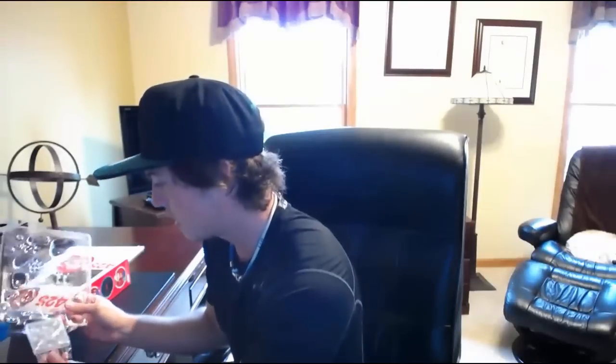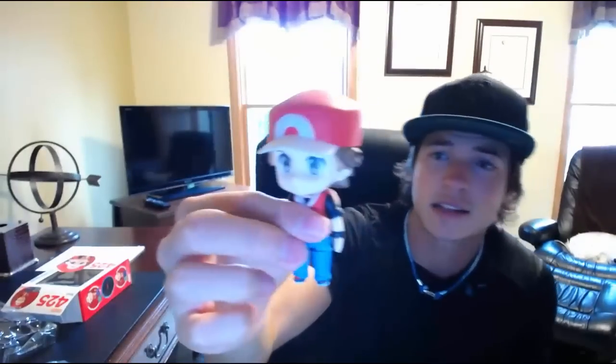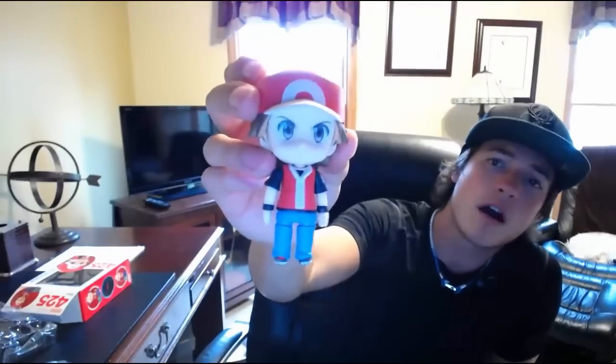Let's go and open this up and see what all comes with the character. This platform here you basically just put your character on so it stands and isn't falling down all the time. Here we go — we have our Red Nendoroid figure, looking nice. It's a nice design, I like it a lot, that's one of the reasons why I got it. Let's change him up a little bit — it's pretty simple, grab the head and pull it off.